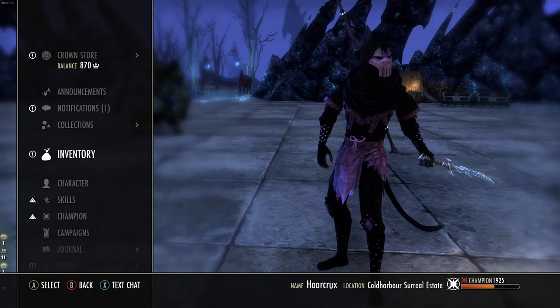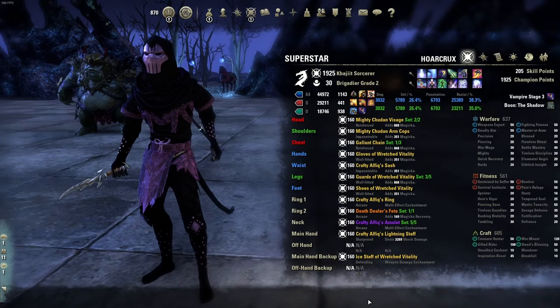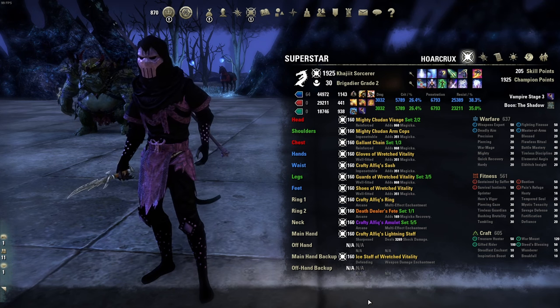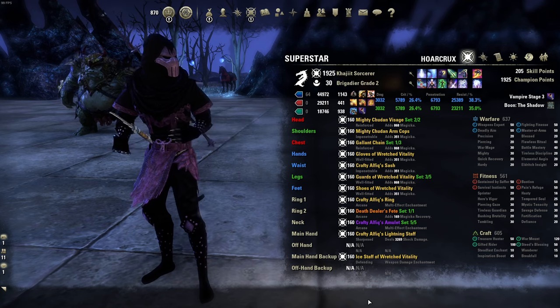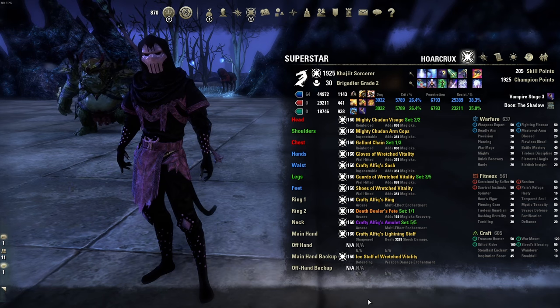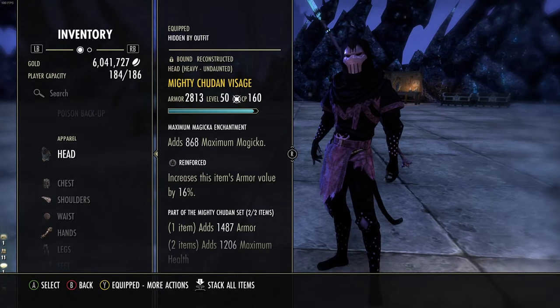I love this build because you actually use a stamina ability as your spammable and the rest of your burst abilities as well as your buffs are magicka-based, so there's a nice balance between the two. As long as you balance them you never really run out. Before we continue, here's a cheat sheet. For armor weights - I always get asked about this - ideally I'm running two heavy Reinforced, two medium pieces for extra crit damage and some weapon and spell damage, and three light. You can mix and match your weights but that is the rule of thumb.